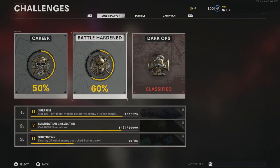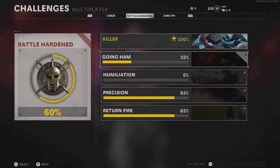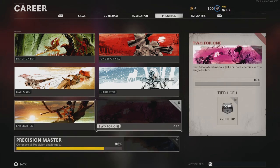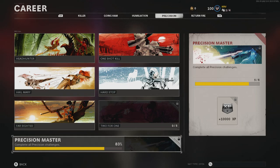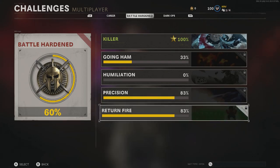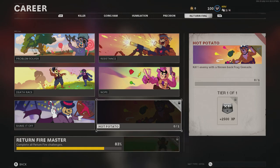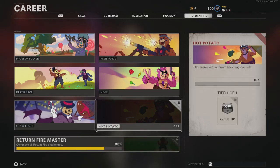Completing challenges gives you XP, and the battle-hardened ones can give you a lot as well. For example, I've nearly got this precision one which will give me 10,000 XP — you just need to get 5 collateral medals by killing 2 or more enemies with a single sniper shot. And then another challenge gives 2,500 XP for killing an enemy with a thrown-back grenade, so that's a total of 12,500 XP right there.